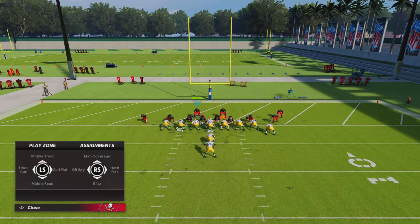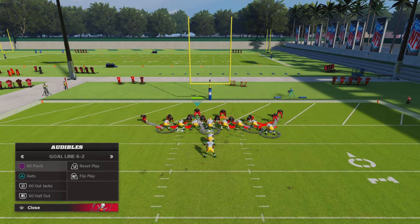First we're starting against the power O play. You want to be in goal line 6-2, out of 60 Out Jacks. The only difficult part is you have to guess which side they're running to, because you want to be on the opposite linebacker of the way they're running — if they're running right, you want to be on the left linebacker and vice versa. The power O stock play runs to the right, so the first time they come out in goal line I automatically assume they're running right. If I sense they're gonna flip it, I switch linebackers.